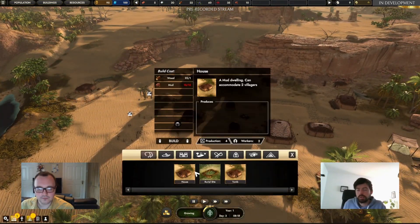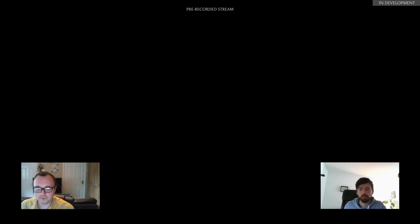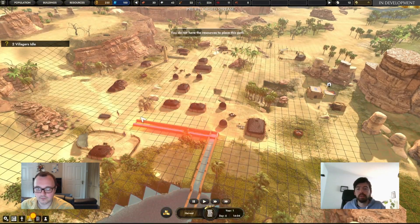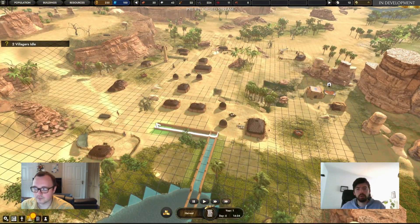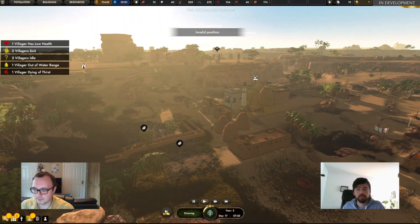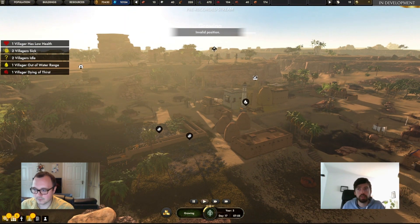In addition to that, we're putting in tools to allow you to somewhat terraform your lands — particularly irrigation with wells and canals. Those will actually grow grass around them and improve the fertility of the surrounding land for your farm plots, so you can grow better crops and get better yields.